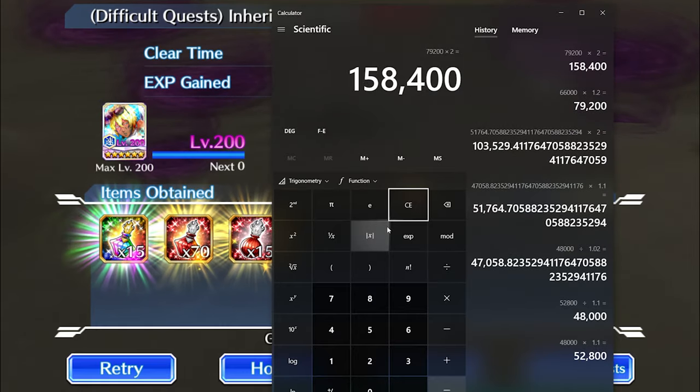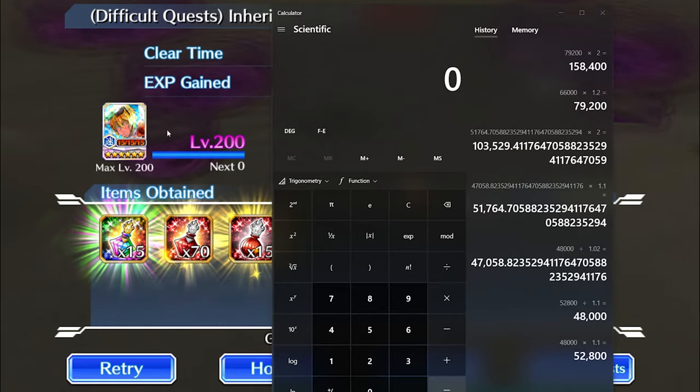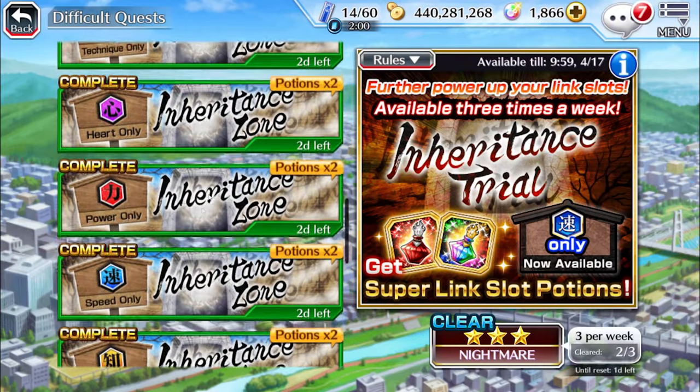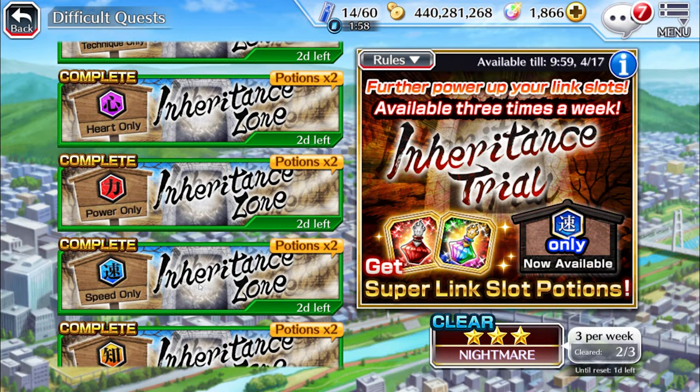Either way, that's actually really good damage for a NAD character, especially considering she doesn't have any status elements - that's one thing to note. Now, she does have a Bruiser of 65%, but unlike some characters with Bruiser 60+, she doesn't have a boost. Characters like Masaki has a boost. Quite a few NAD characters have a boost. Let me actually look this up.